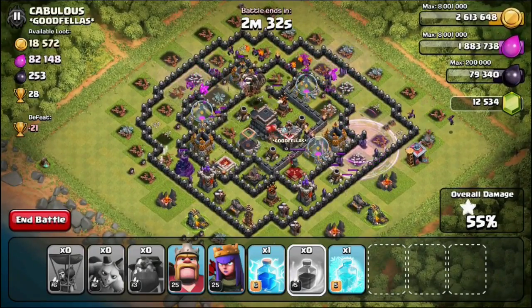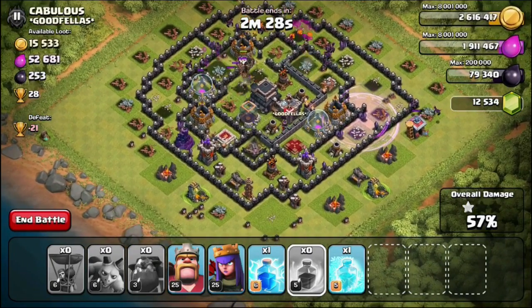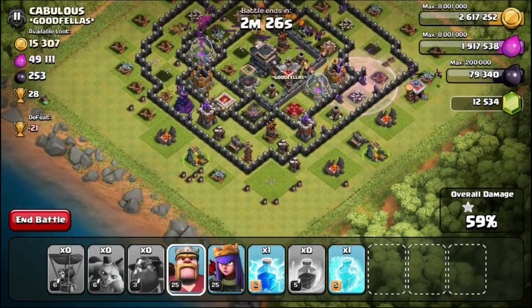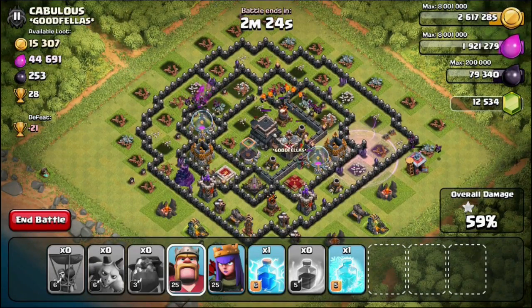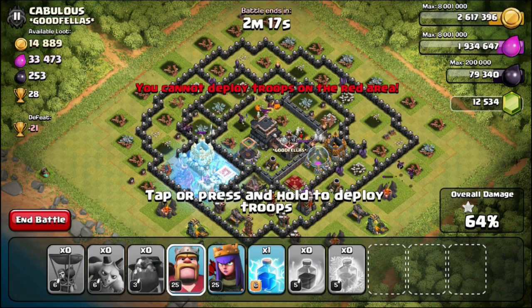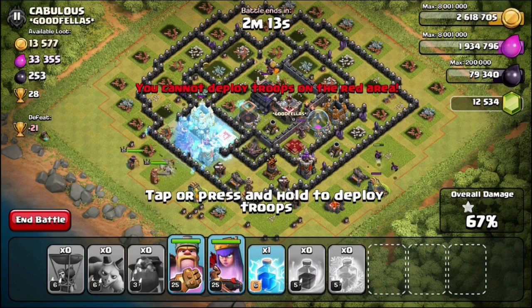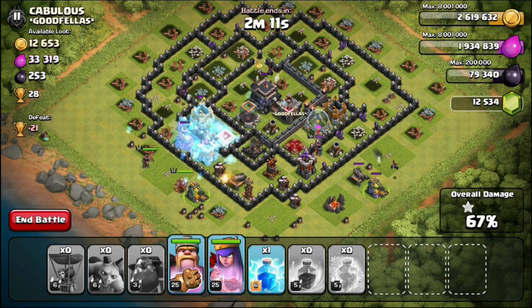We are at 55% right now. We've got a couple of lava pups out, a couple of minions out. We've got that air defense in the middle — I wish it would take out all of them but it's not going to. That expo is taking out some of them. Please take it out! We're at 66% right now — we don't want to take out that Town Hall.